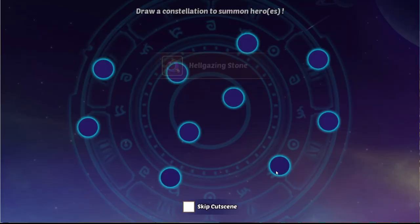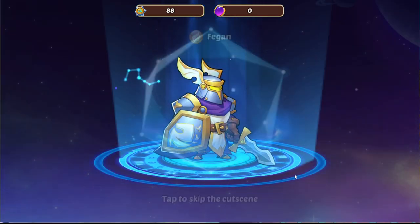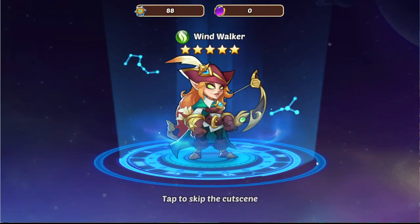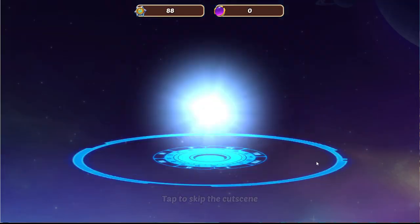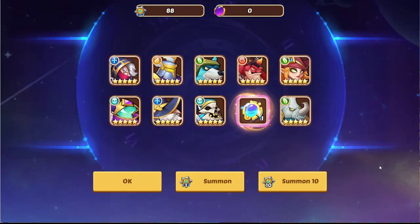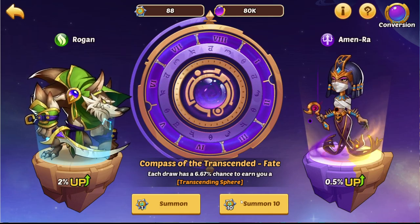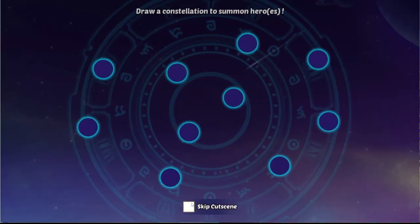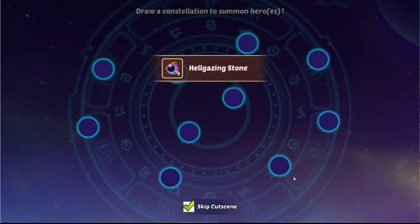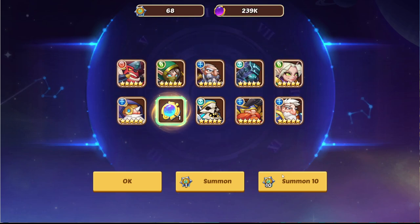Let's go ahead and get our first rolls. That's already not looking too nice. We'll do like three or four without skipping the cutscene and then the rest with skipping. We got nine hellgazing stones, so that should be one sphere — yeah, there it is, our first sphere. Five and a half more to go until we're even. Nine again — we get a sphere. That kind of spoils it a little.